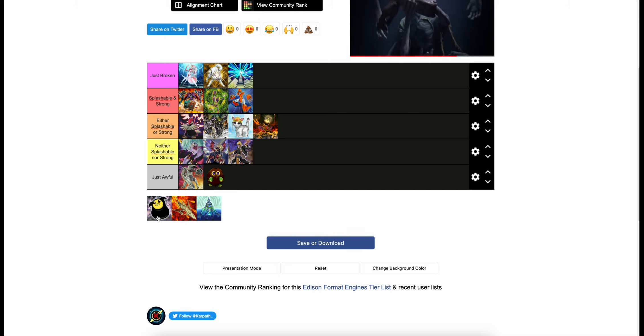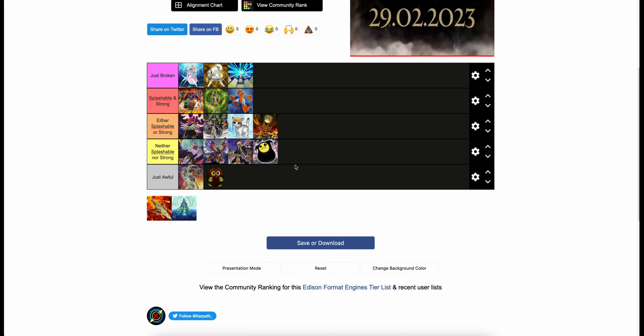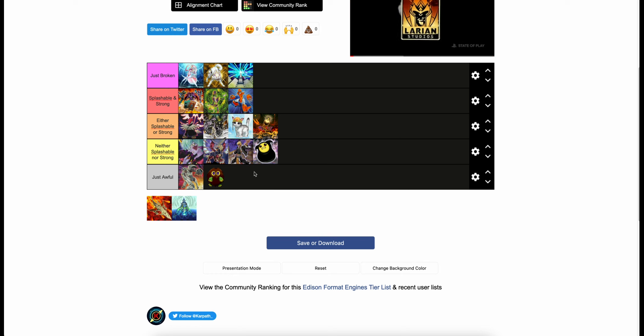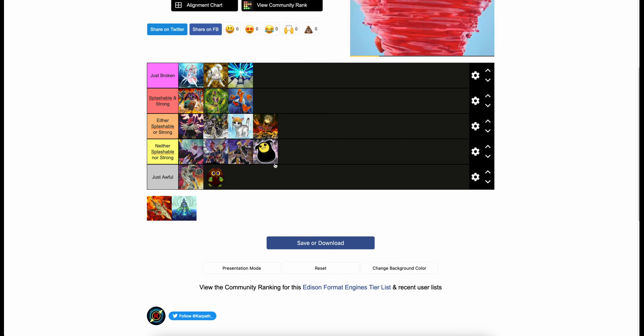Moja — I'm actually going to put this... How do I feel about it? It's kind of just awful, right? But it's not as bad as Speed Warrior or Karibo. We can put it in the yellow tier because it's neither splashable nor strong, but it's just arbitrarily better than those two garbage ones. I have an attachment to this deck — I love the little guy, he's so cute.